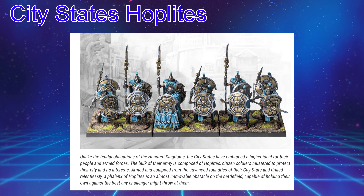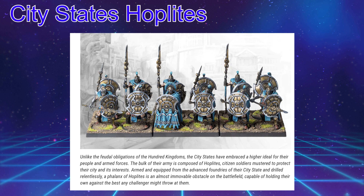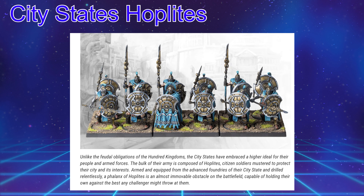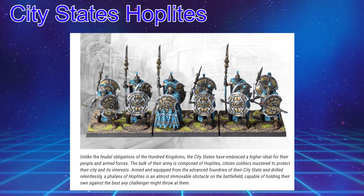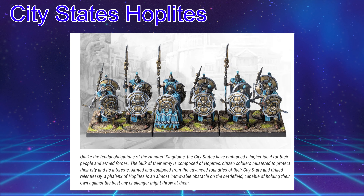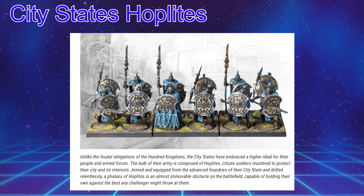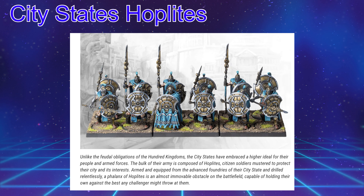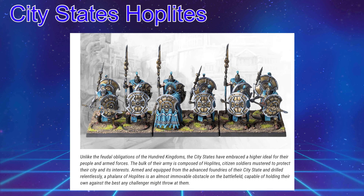Unlike the feudal obligations of the Hundred Kingdoms, the city-states have embraced a higher ideal of their people and armed forces. The bulk of their army is composed of Hoplites — citizen-soldiers mustered to protect their city and its interests. Armed and equipped from the advanced foundries of the city-state and drilled relentlessly, a phalanx of Hoplites is an almost immovable obstacle on the battlefield, capable of holding their own against the best any challenger might throw at them. These are the average citizens, kind of like the National Guard here in the United States.